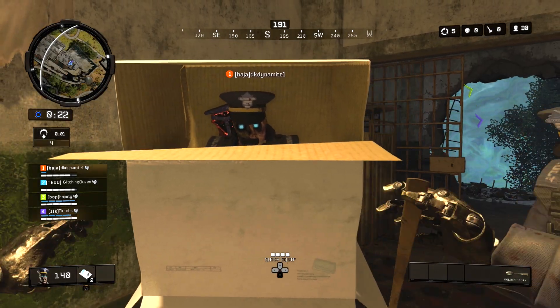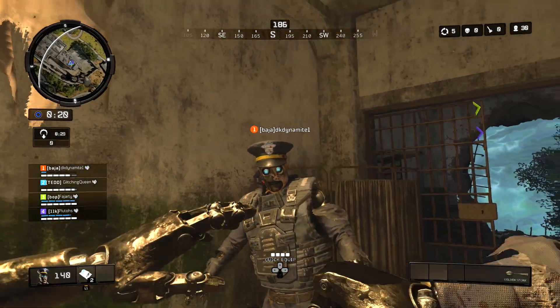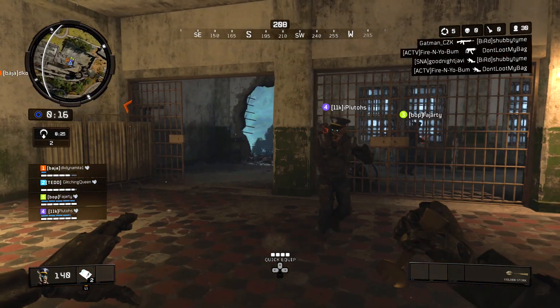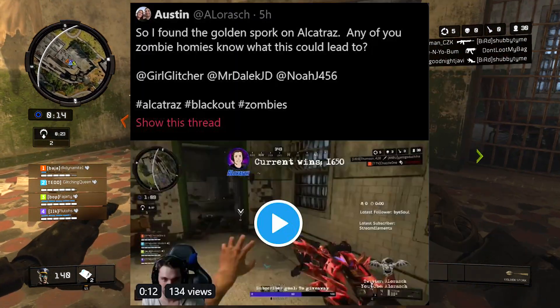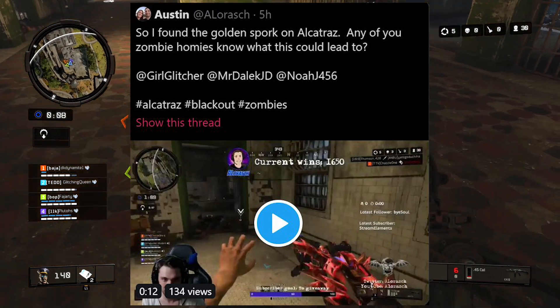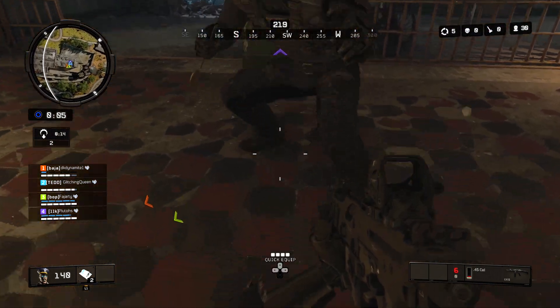Hey guys, recently they've been adding a lot of Easter eggs to the Alcatraz Blackout map. The most recent one that has been found is the Golden Spork, and huge shout out to Austin for messaging about this. He didn't really know what had happened, but then FajardiDK and his team went in and solved it and figured out how to get it.